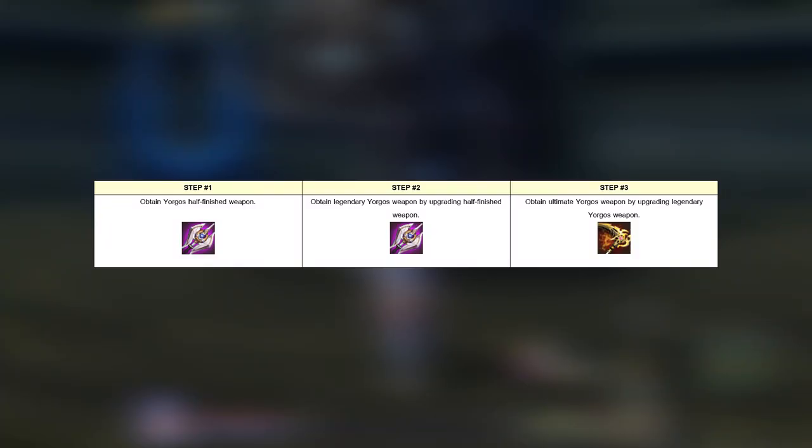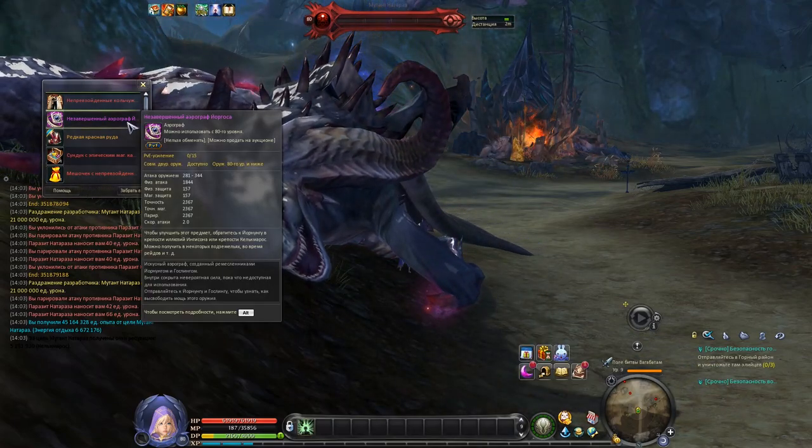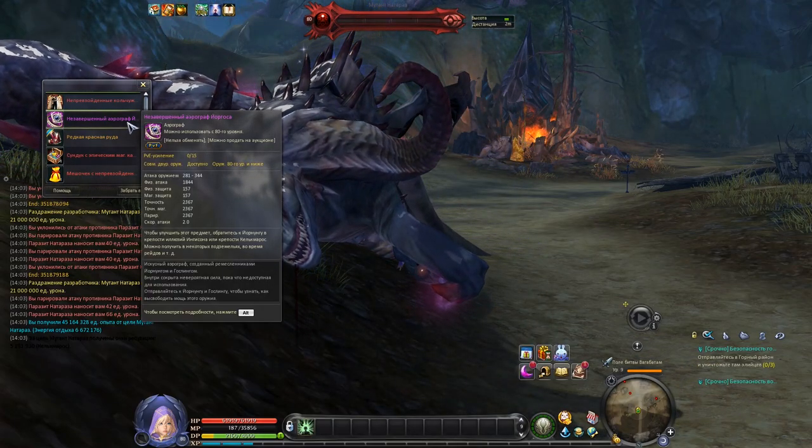Now let me explain how to get Yorgos weapon. There are 3 steps. Step 1 is to obtain the half-finished weapon. Step 2 is to upgrade it into legendary weapon. Step 3 is to upgrade legendary weapon into ultimate. Half-finished weapon drops from epic world bosses in Galkmaras, Ingison, Lakrum and Dumaha.